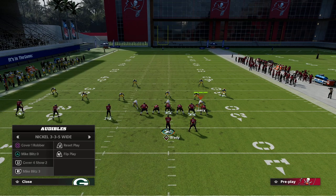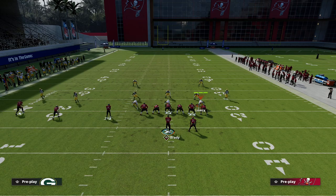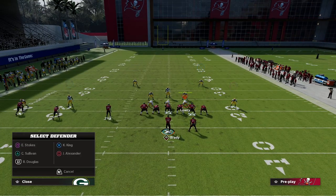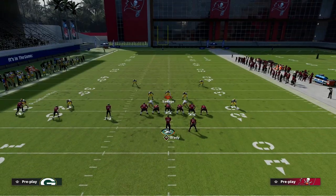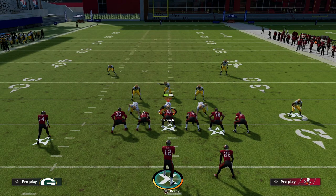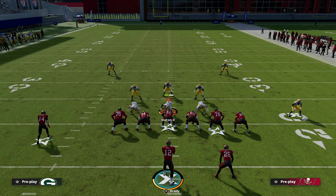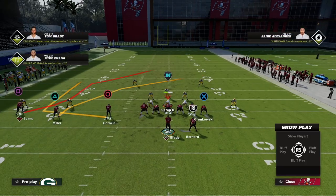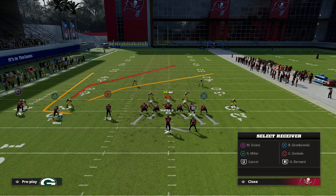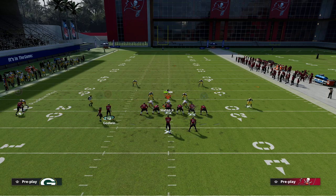This is also going to beat Cover 2, one of the most utilized defenses especially for pressure. The running back is going to pick up pretty much all pressure in the game as long as you ID the side of the user corner — if the user is on the left side, ID the left corner; if on the right side, ID the right corner. Smart route square, motion triangle to the left, let him set his feet, and have the tight end on a corner route.